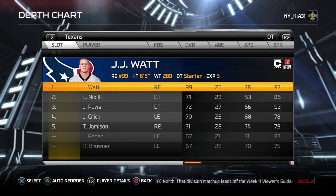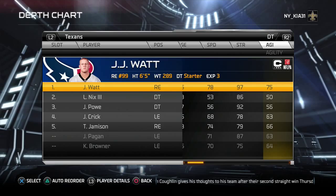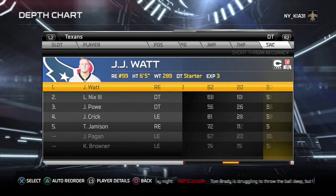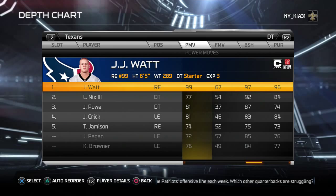J.J. Watt is unblockable — 99 overall, 78 speed, 97 strength, 91 acceleration, 88 awareness, 85 play recognition, 96 pursuit, 97 block shedding, 99 power moves. He's going to be 101 against the guard. He even has 74 catching, which helps because you can drop him into short hooks and spies in Tampa 2 drop sets and he will catch the ball.